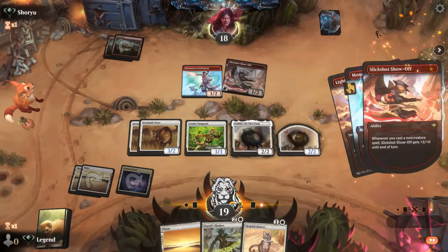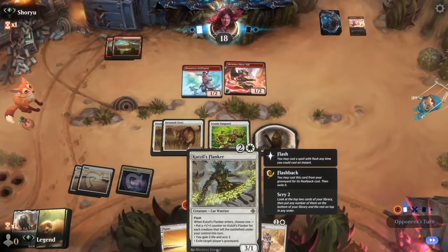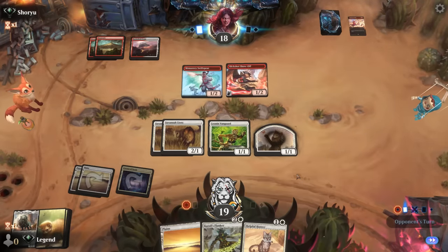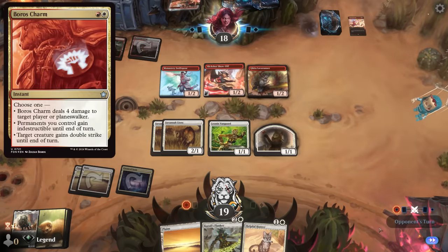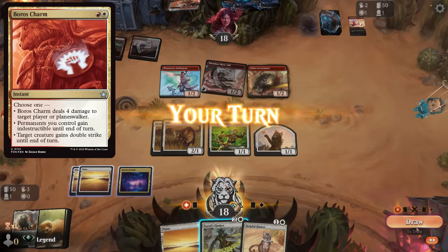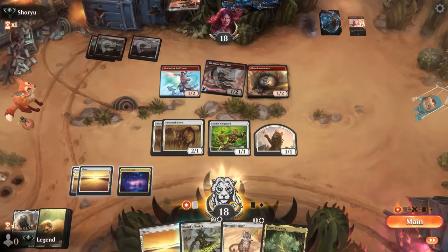The opponent takes out our legend. We can put an upkeep stop since we could technically scry before drawing. The opponent is splashing a bit of white so they might be on the Boros Charm build. They've got a creature-heavy draw so maybe they won't get too many prowess triggers. If we draw Roaming Throne, I'd rather run that out.